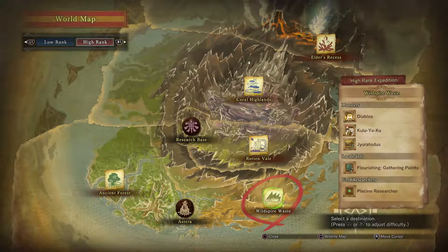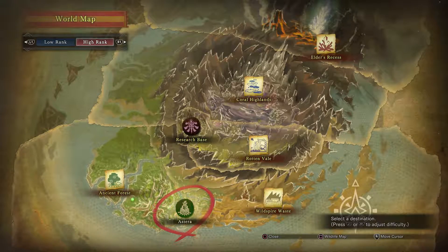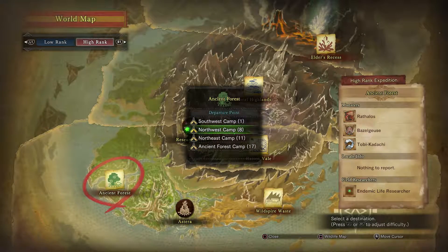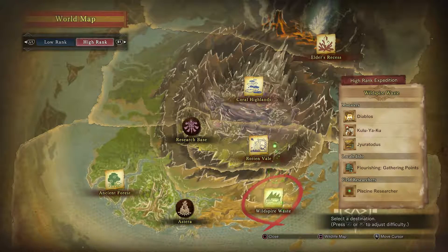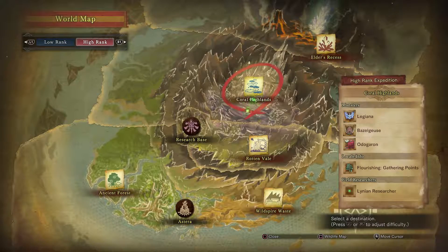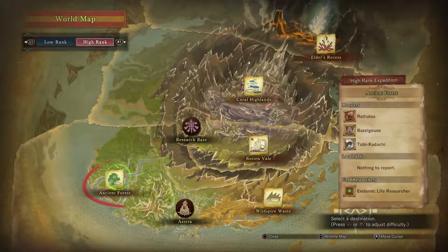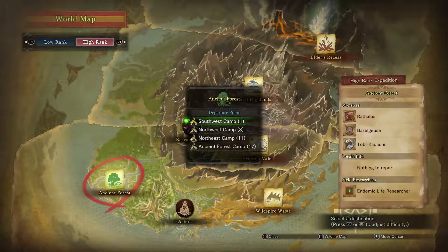Another good tip is to search every single map for the campsites. Each map has a different amount: Ancient Forest has four, Wildspire Waste has four, Rotten Vale only has two, Coral Highlands has two, and the Elder's Recess has three. These campsites are very useful - I highly recommend finding all of them because once you do, you can essentially fast travel between all of them. So if a monster flies away near another campsite, you can just land there and move toward the monster. I always spam fast travel when I need to.